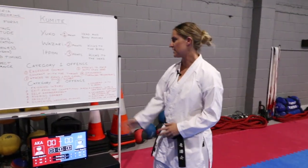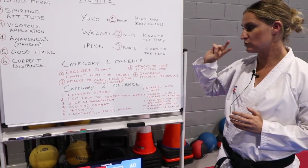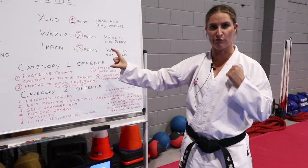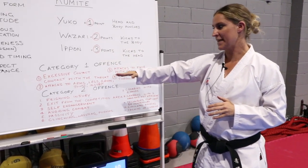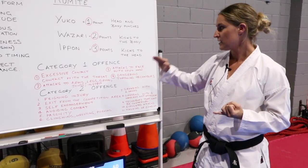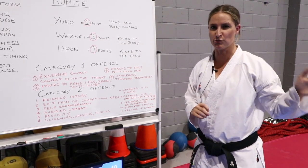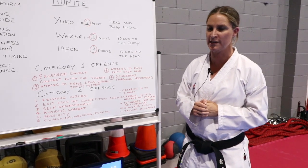As you can see on the board, there are quite a few penalties. We have two categories: Category 1 and Category 2. Category 1 is basically over-contact — excessive contact and contact with the throat is a Category 1 warning. Attacks to the face with an open hand are Category 1. Dangerous throwing techniques — students should know what they can and can't do. You won't see many throws in the All-Star Karate League, mainly for that reason.